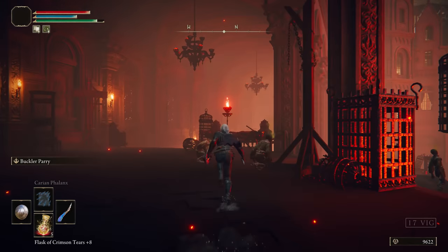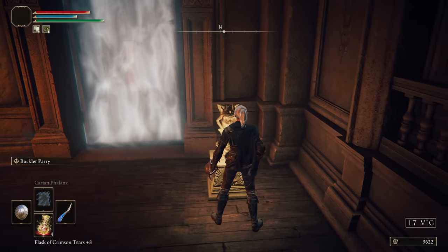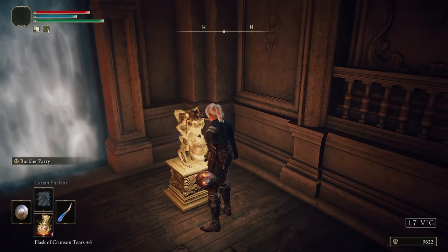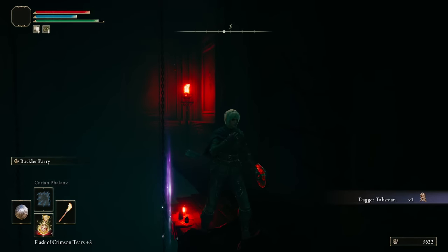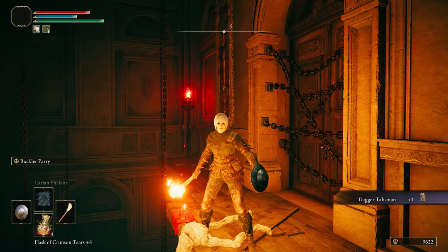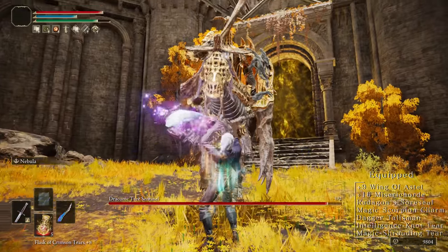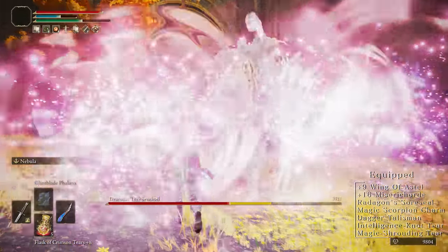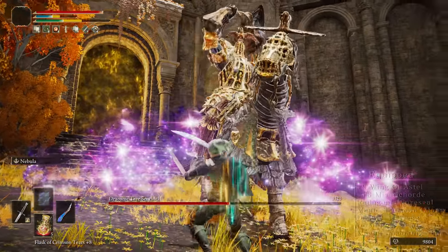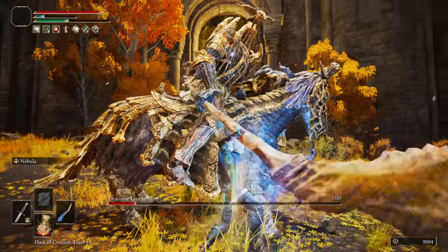So the reason we came to this dungeon is for the Dagger Talisman. Run through the rest of the dungeon through the Stonesword Keygate and jump down to grab it. Now for the Draconic Tree Sentinel outside Leyndell. Start with Glintblade, hitting with two Nebulas for the stagger. Then another two, one dodge, and finish with the Wing of Astel's seriously cool charged R2.